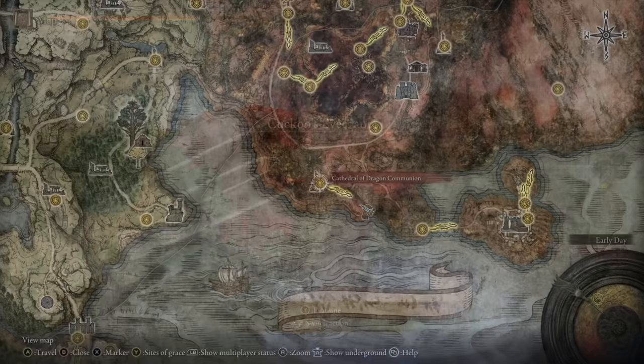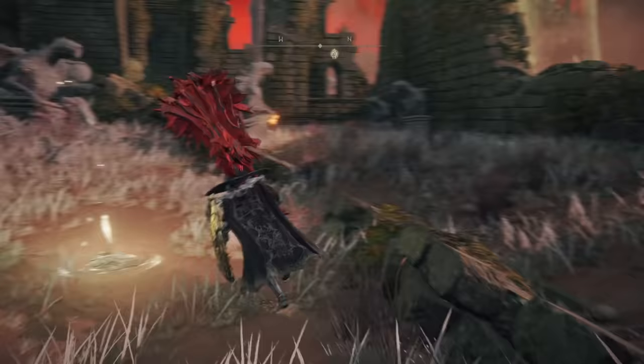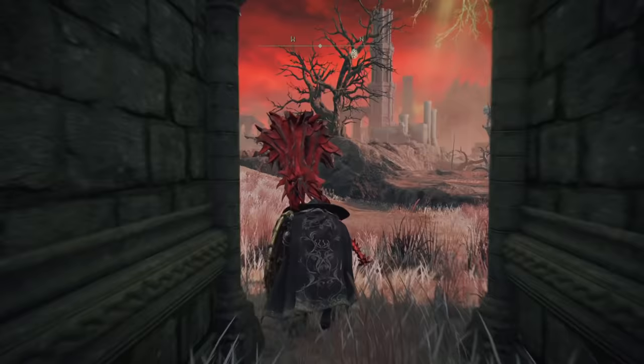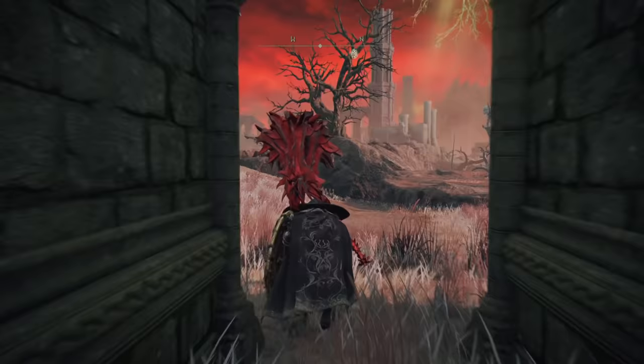First today is located in the Caelid region of the game, essentially right next to the Church of Dragon Communion in the south. From here, you want to head out northwest and walk about 30 feet and there is the boss. I've been to the Church of Dragon Communion multiple times myself before I actually ran into this boss because I simply approached from the other direction. It's a cool boss fight, and as a reward, he unlocks a very strong incantation that inflicts Scarlet Rot on enemies.